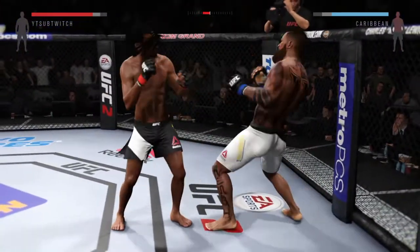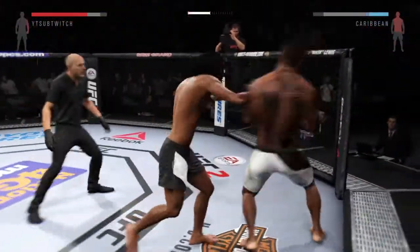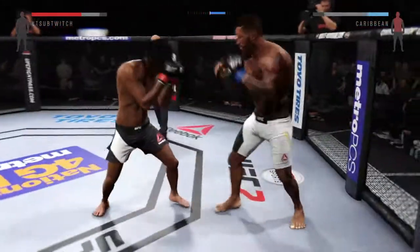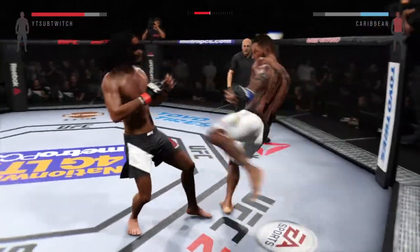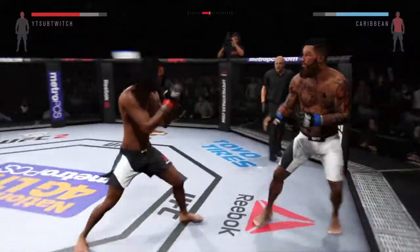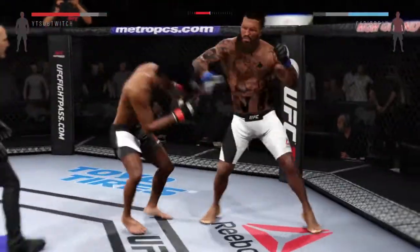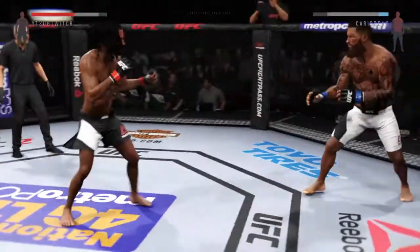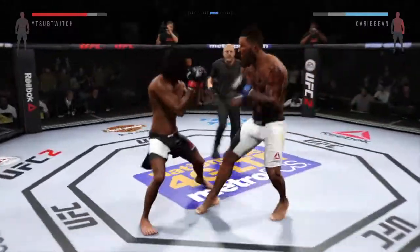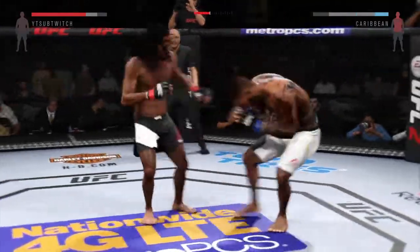Caught him with a hook, both men exchanging. El Toro with a one-two that scores. Nasty leg kick — nasty leg kick. Doing an excellent job of mixing up his strikes here. He's showcasing some great kicks. That connected — he's got heavy leg kicks. He's down. Anagina gets back on his feet. Checked. El Toro with the left, and he lands the roundhouse. Nicely done.